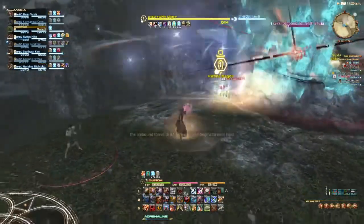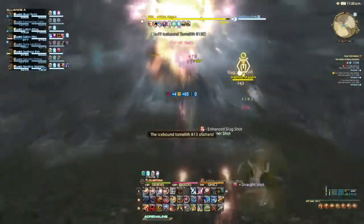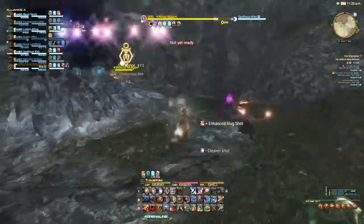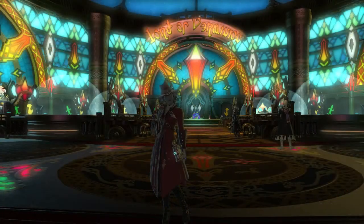Stormblood is going to feature a major overhaul for PvP. I'm uncertain what impact that's going to have on the current maps — some of them may be retired or adjusted to fit into the new design. Lord of Verminion is a battling game that uses your collected mini pets. You can find the battle hall in the Gold Saucer up near the Chocobo Square. It's a simplified RTS game, and I don't really have a lot of interest in it personally.